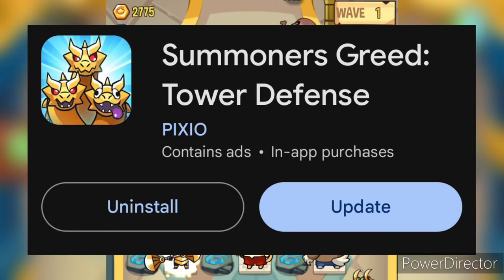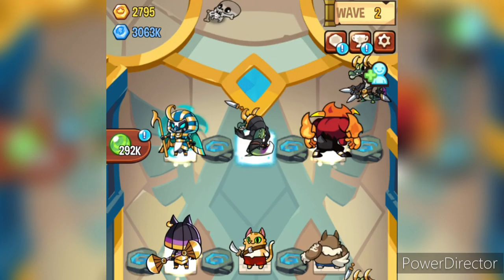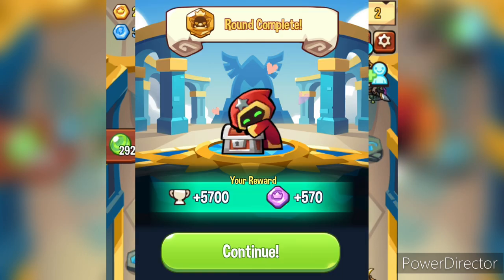A new update dropped today, bringing us to version 1.75.3. With that, the PvP glitches are over and you can now play the map freely. And if you manage to beat wave 60 of this map, you will get 6,000 trophies and 600 PvP shop coins.